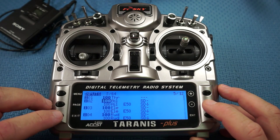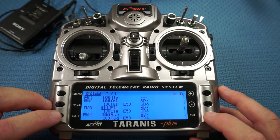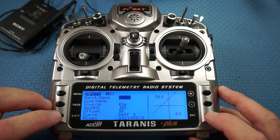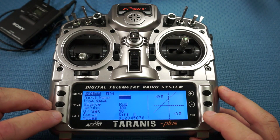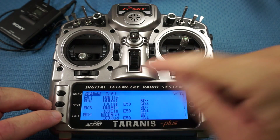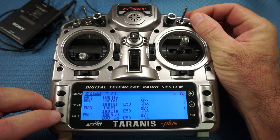Then we go down to the Elevator and we've got that on 152. Then we'll get out of there and go down to the Rudder — I've got that on 152 as well. These higher values are because I've got expo set up, which I'll show you a little bit later on.